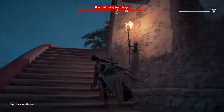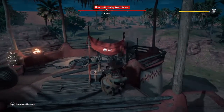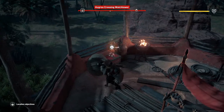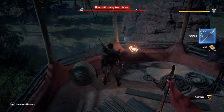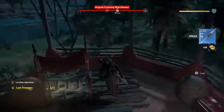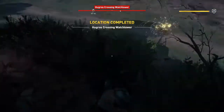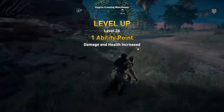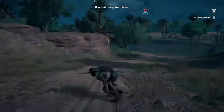Then up we go, and there in the corner is the treasure. And that's it, that is all we have. So we're going to get out of here. Just run back down to the crossroads and you'll be able to jump on your horse. We get an ability point for that, but we won't be doing anything with that ability point just yet.